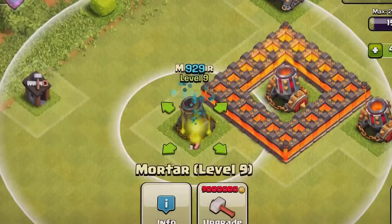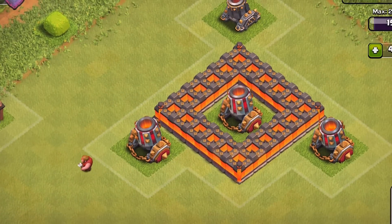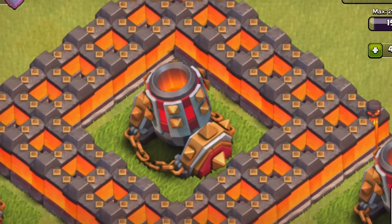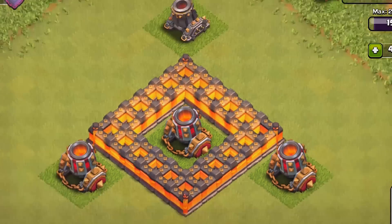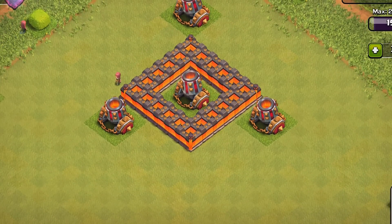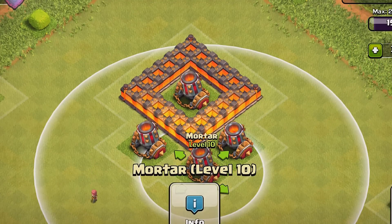Let's keep upgrading — nine, ten, yes! That really fits the Town Hall theme, it's kind of white and red. It looks more platinum here, but this one looks more white and orange — it looks awesome. One left, let's upgrade this guy. Final level — there we go! So we have all four mortars at level 10, and these dudes look really sweet.